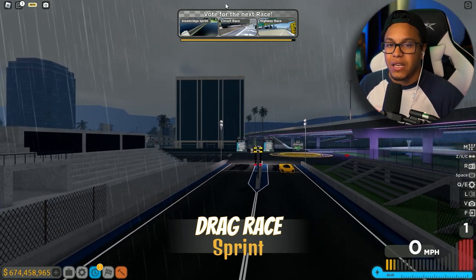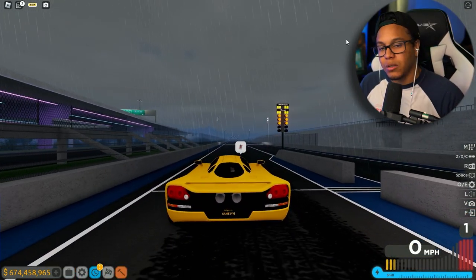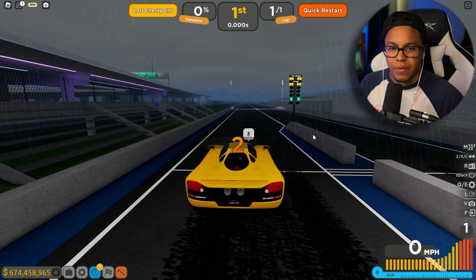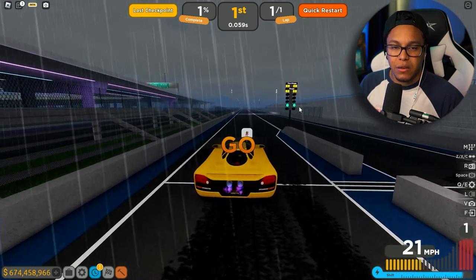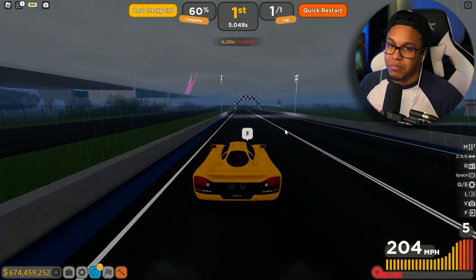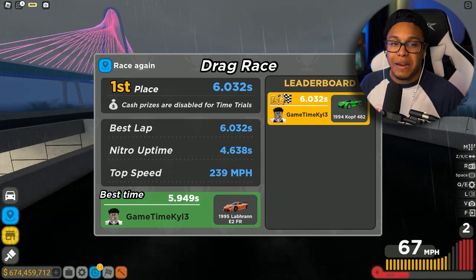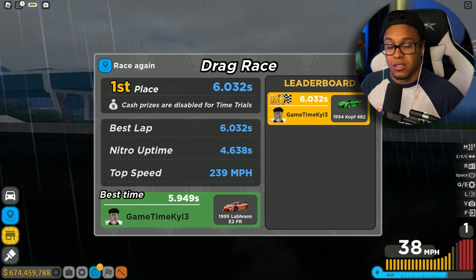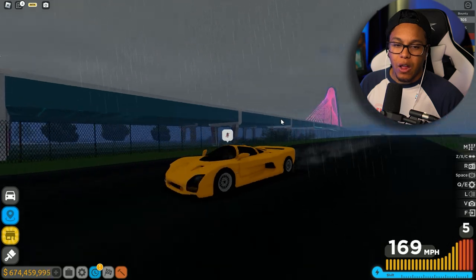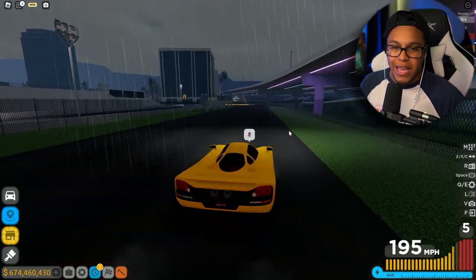I like that you could vote for the race - that's pretty sweet, maybe it will help people race more in circuit race specifically since nobody ever races there. The lights turned green already - that was off, premature going. Around a six seconds and 0.032 - that's not bad. 239 miles per hour. All in all this car is cool, I like it for the highway and the drag race.